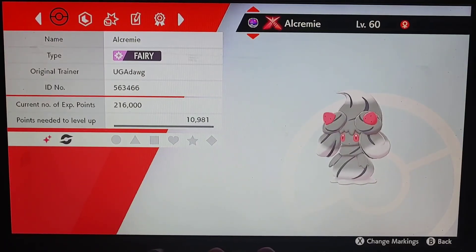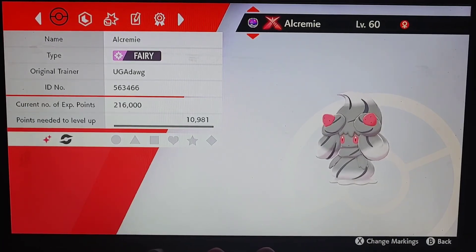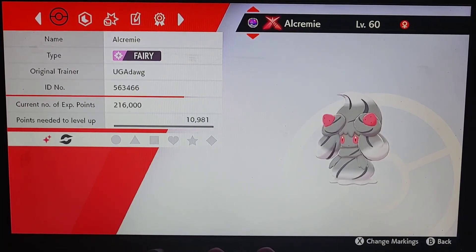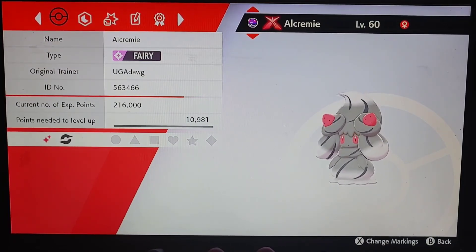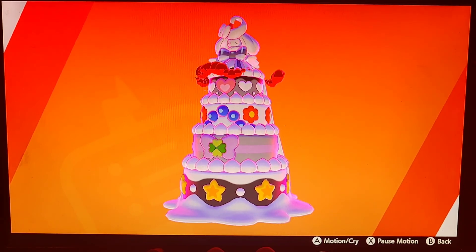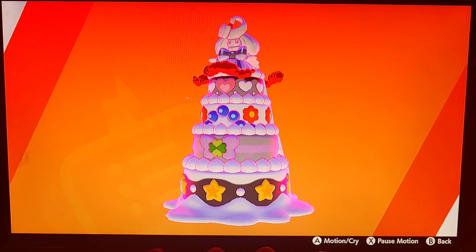Alright guys, that last raid took way too long — we had somebody using Eternatus and they kept using EternaBeam and Dynamax Cannon, but they were all extremely useless. But here is the shiny Alcremie — here it is in the PC and here it is in the Pokédex. This is what it looks like when it's Gigantamax: its biggest difference is the fact that the bottom of the cake is black with those bright stars, which really stands out and is very unique. I enjoy the shiny — it's not one of my favorite Pokémon, but I enjoy the shiny.